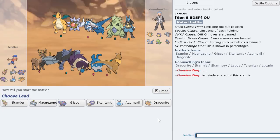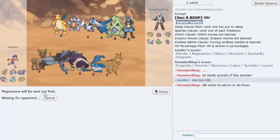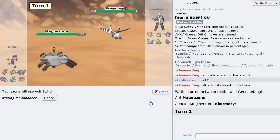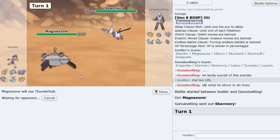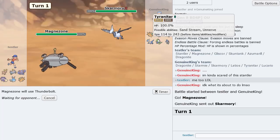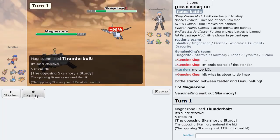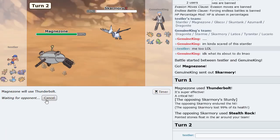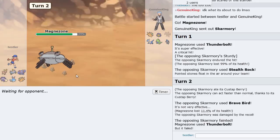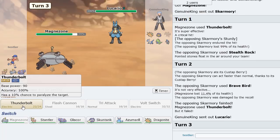I'm kind of scared of this Stantler. Let me lead Magnezone here because it actually looks kind of good as a lead. I think just Thunderbolt here — honestly he has no switch-ins, so if I just get rid of Skarmory immediately that would be kind of nice. We get the nice critical hit — doesn't matter anyway. I'm not sure if this is Custap or not but if it is we could try to Defog afterwards. Yeah it's Custap, so he Brave Birds instead of getting up a Spike.